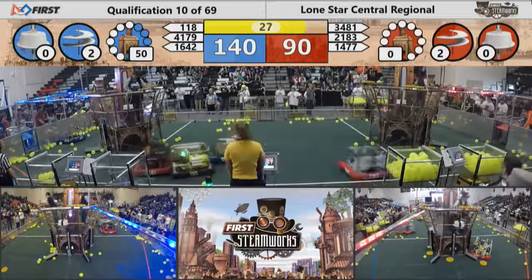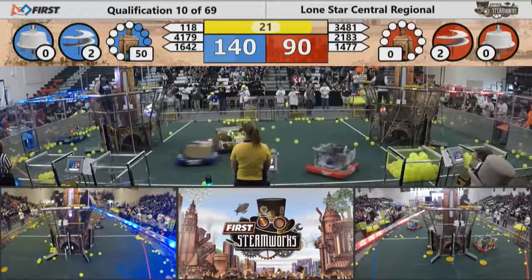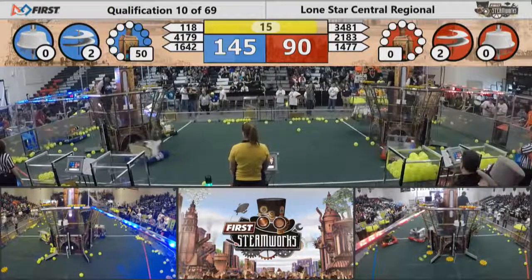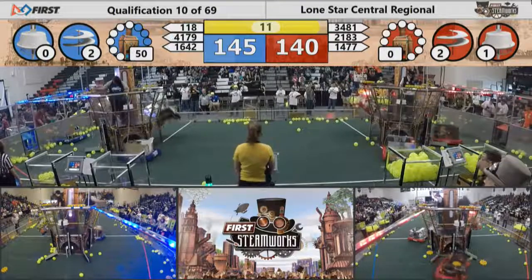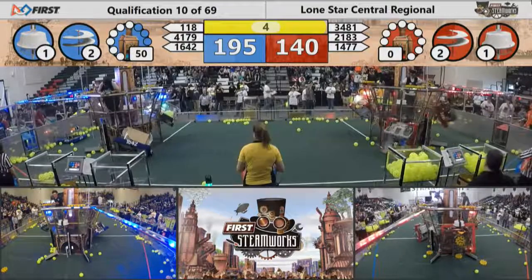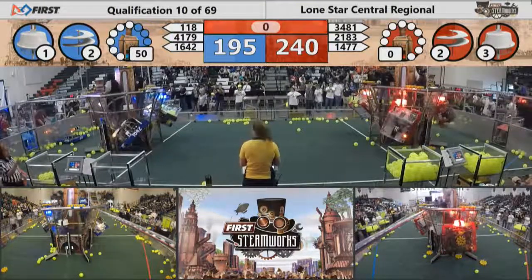Both alliances with two rotors turning, and there is the 30-second mark. Pilots dropping ropes so that robots can take flight — be careful not to interfere with the climbing robots. There's 1477 Texas Torque; they grab the rope, climbing, and this time the light comes on. We've got 118, the other world champion in this field, also getting its light to go on. Coming up on five seconds left — two more robots for the red alliance going up. One has the light, and the third gets a light as well.